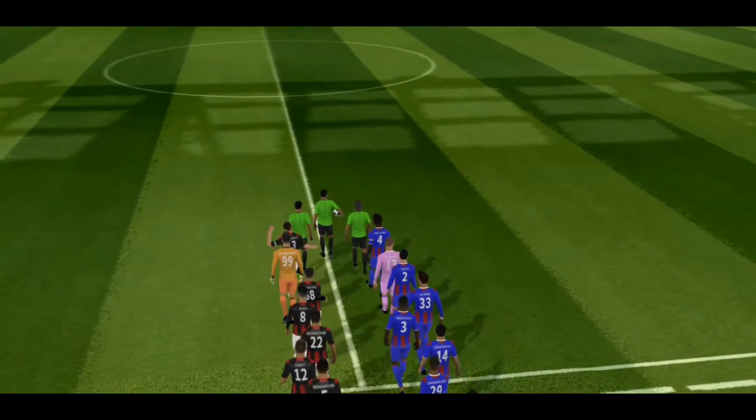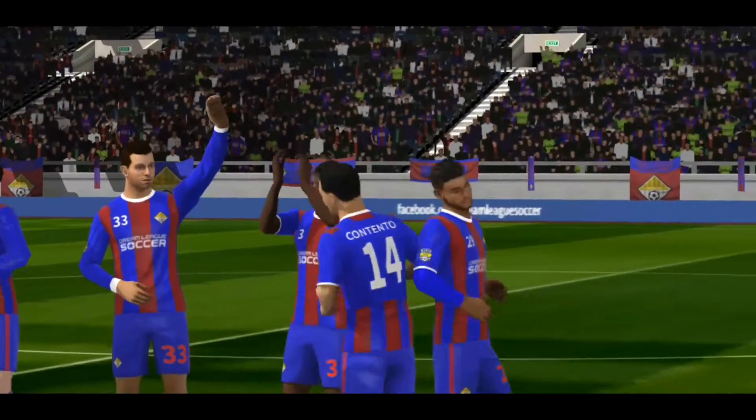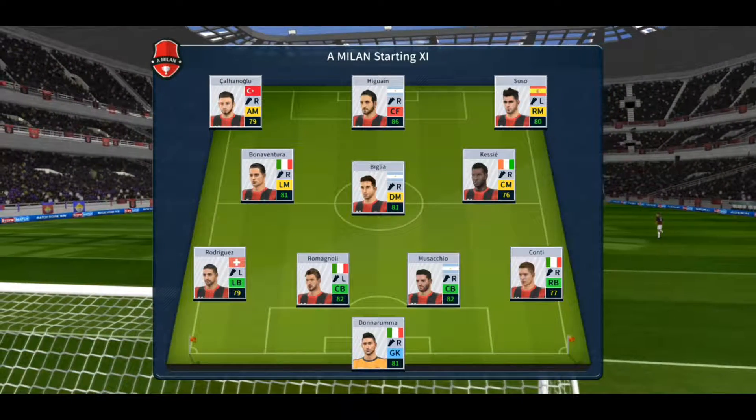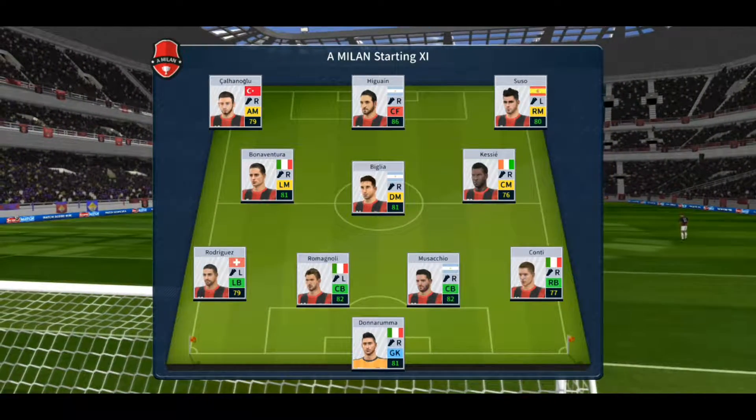Well, points are at stake here today. Both teams will be looking for the win. I've just been handed the team sheets — let's see how they'll line up. They're playing three at the front; it's a 4-3-3 formation.